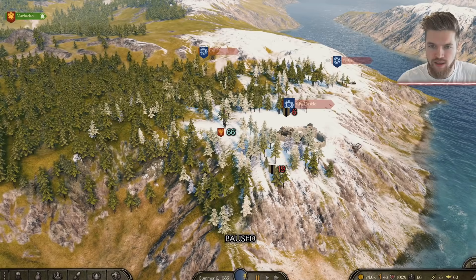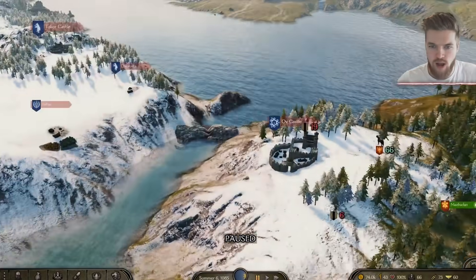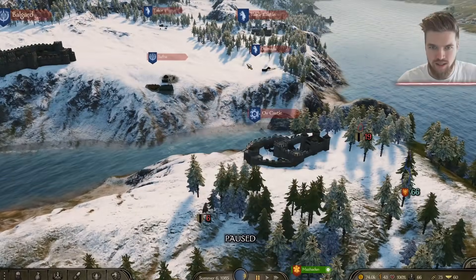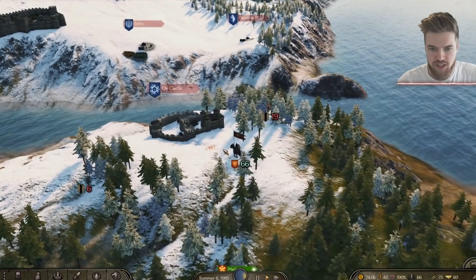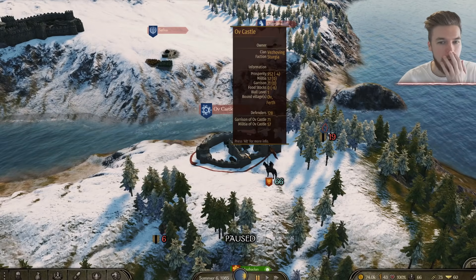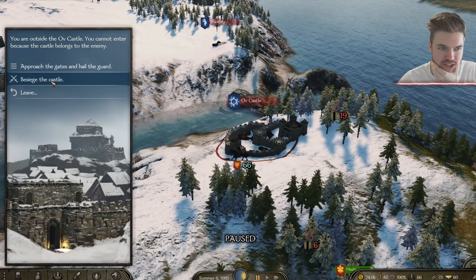I thought maybe if, while they're sieging this, the army's going to be distracted and come to their aid. What happens if we attempt to take off castle? While the army will probably come past us anyway. I don't know, it could be interesting. So I'm going to try and lay siege to this castle. There's a lot of people defending it, but I just want to see what happens. Besiege the castle.